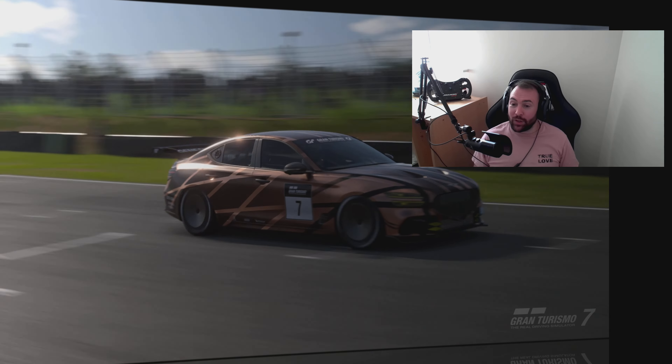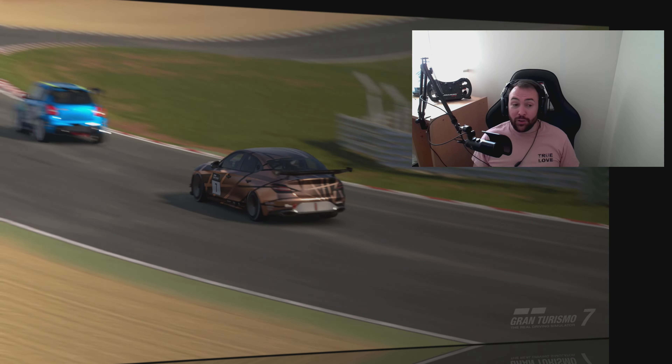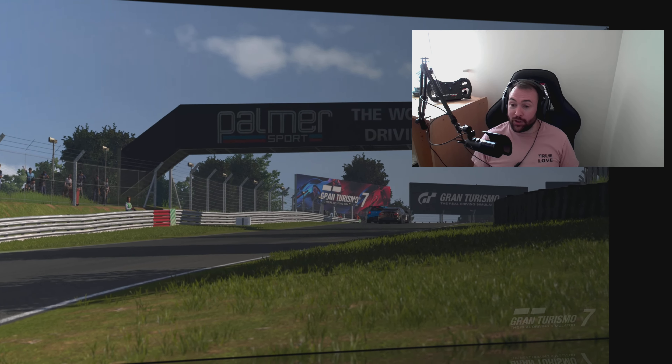Hello and thank you for joining us for this week's track guide for Daily Race C in association with Kira Esports. This week we are at Brands Hatch in the Group 4 cars and it's a pretty tricky race as always. You've got to keep it together for 12 laps. You can qualify on the medium tyres but you must use the hard tyres for at least one lap during the race.